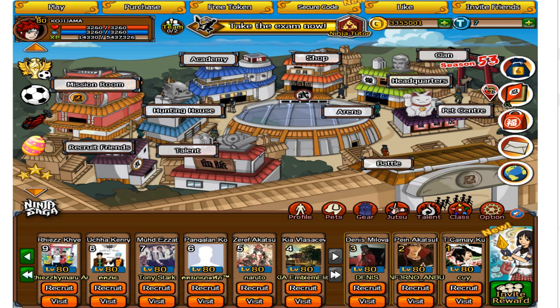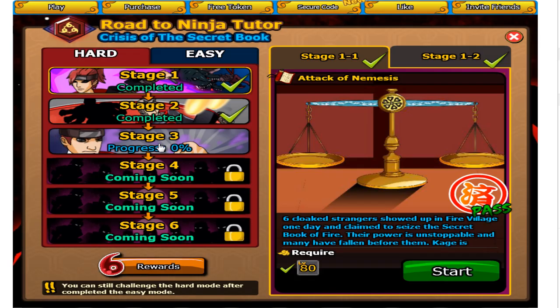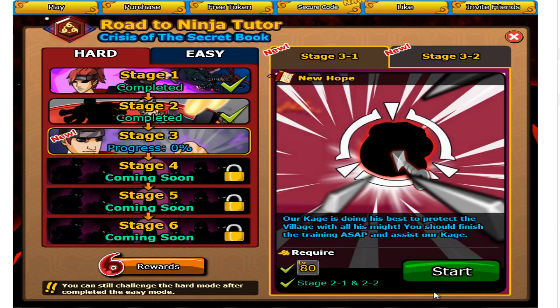Welcome everyone, my name is Blue Dragon and today we're going to play Ninja Saga Tutor Exam stage number 3. This is stage 3.1 and I'm going to show you the easiest way how to complete this stage.